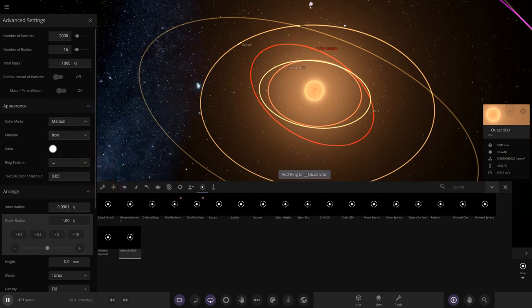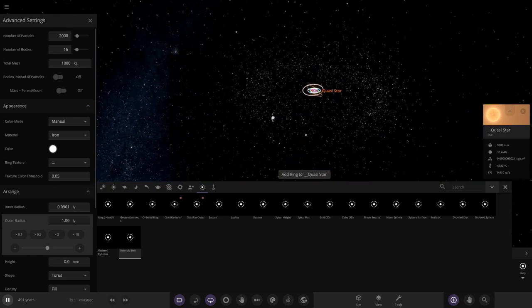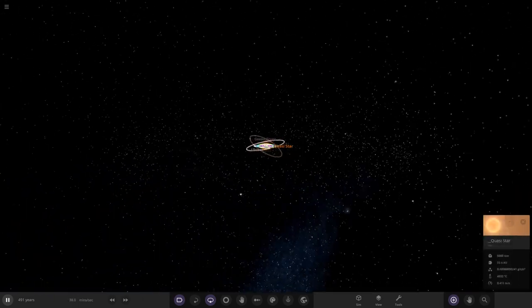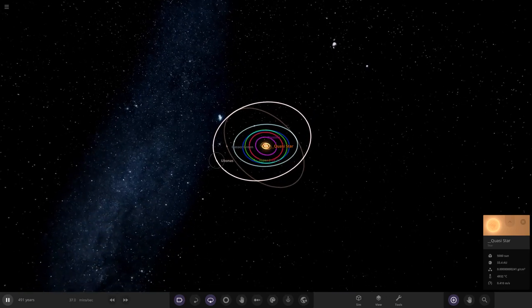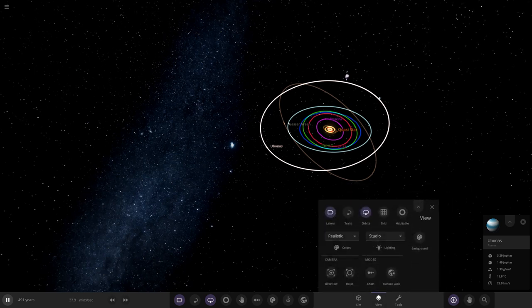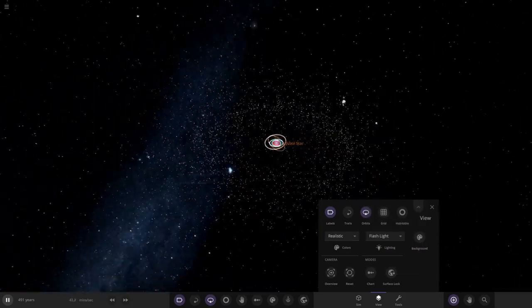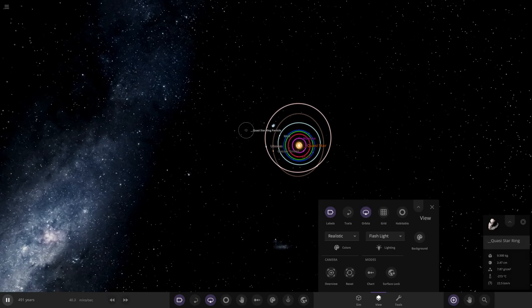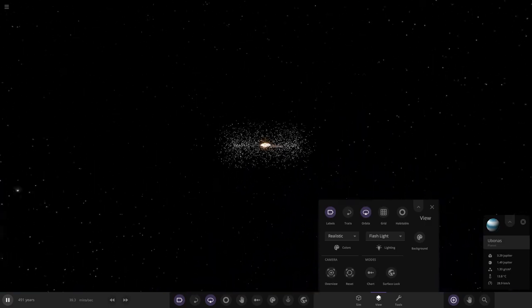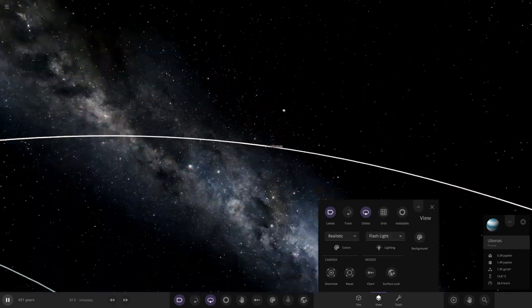Oh yeah, look at that — that'll be our little Oort cloud equivalent. So voila — it's surrounding our system. Eubinus is sort of in the inner edge of it. In flashlight mode you can see the ring clearly. Some of them are in that area where Eubinus is, and then further out there's the big bunch of them at the edge of the system. There we are.